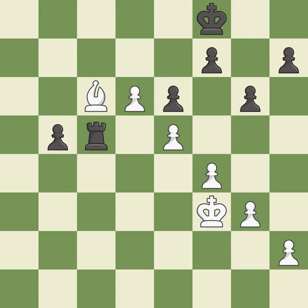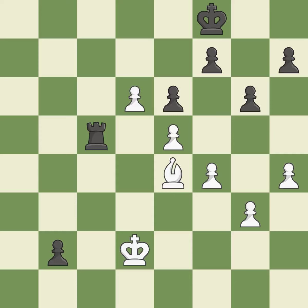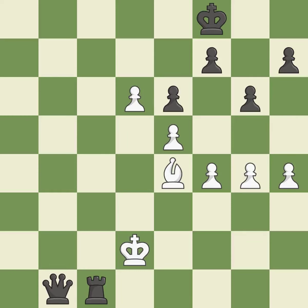The bishop is now in a secure position. A passed pawn is pushed. The moved pawn advances toward its objective. A passed pawn is pushed again. By moving the king from the back rank, this activates the king in the endgame. A pawn becomes a queen as a result.